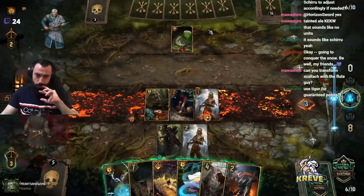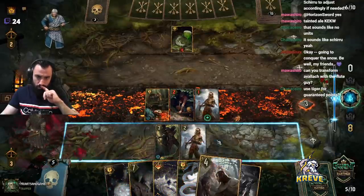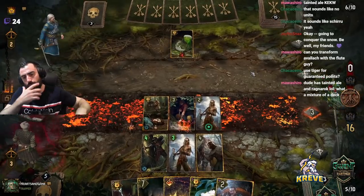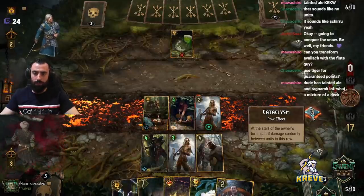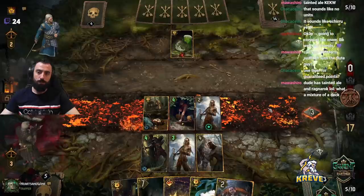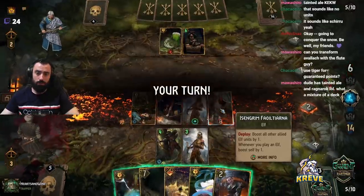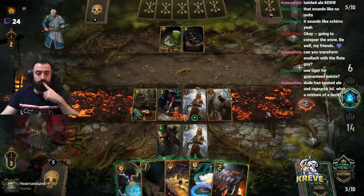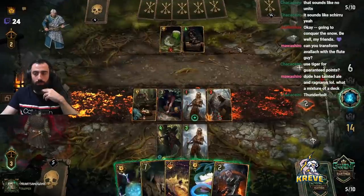Use Tiger for guaranteed points. Split three damage randomly between units in this row. We could use this to transform anything that gets damaged. It's a three now. We need points for later though — I'm not sure about committing Tiger here. Tiger is good for later. Thunderbolt now.